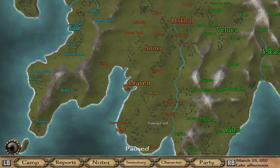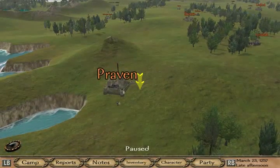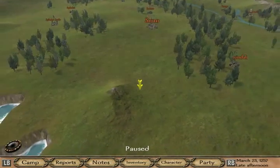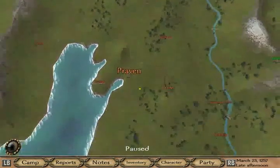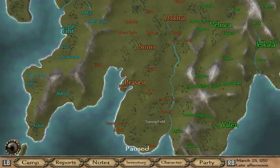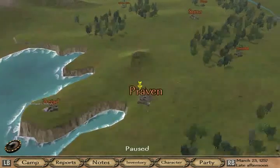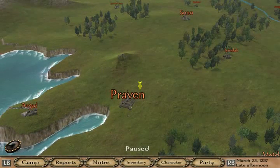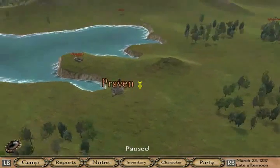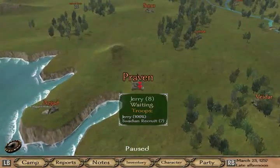Welcome to Warband Mount & Blade. In this video, we are going to continue off from the point where I left off. I was getting a little bit frustrated with the B key dropping things. However, after some practice, I think I've got it figured out. I made a few changes in the settings, and I'm hoping that the changes will make things a lot simpler. I've been doing a little bit of practicing before this, so let's continue off.